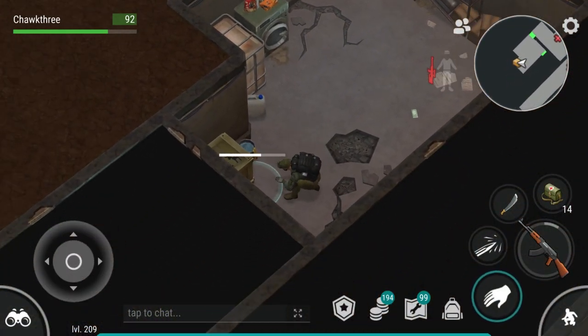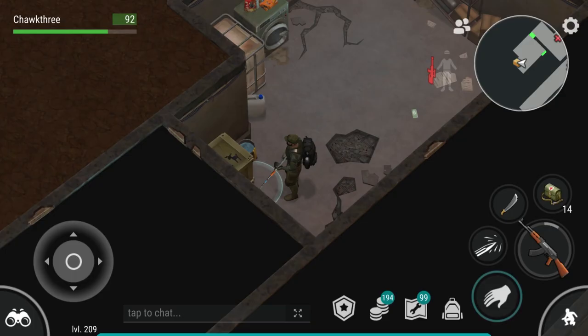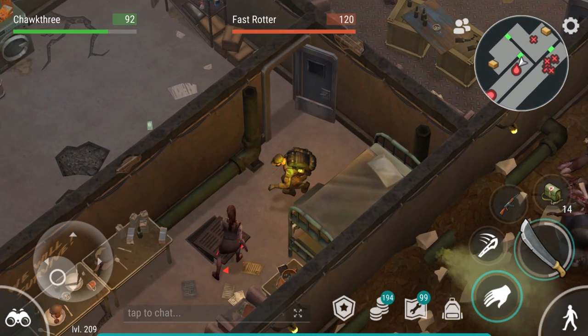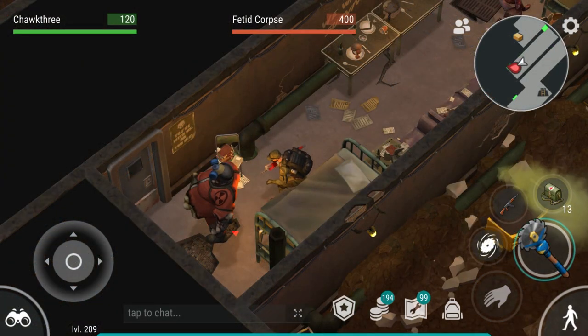I would rate the sewer as being around the same difficulty level as Bunker Alpha, and it does get noticeably more difficult if you go to the second floor, which you can do twice each sewer run. The sewer resets every two days, and I would definitely recommend clearing it every two days so you can get the boat as quickly as possible.